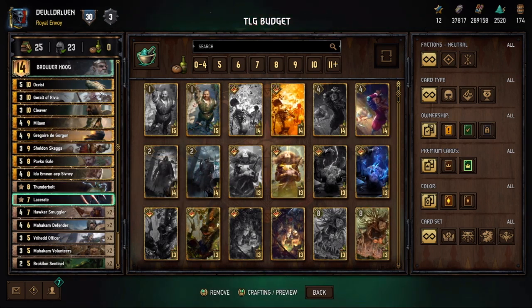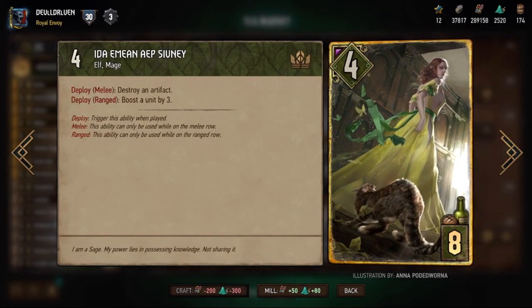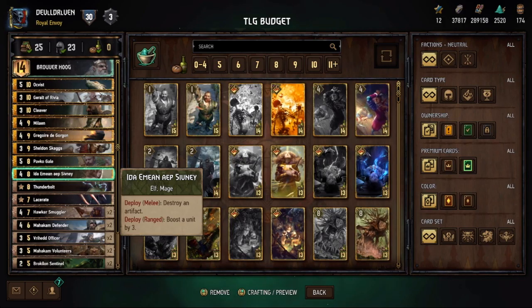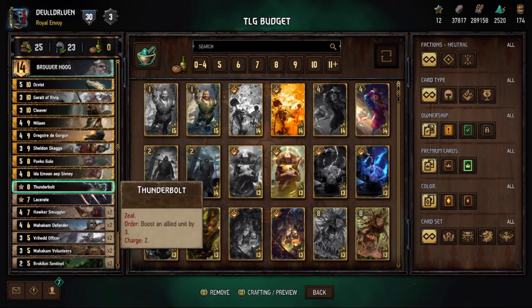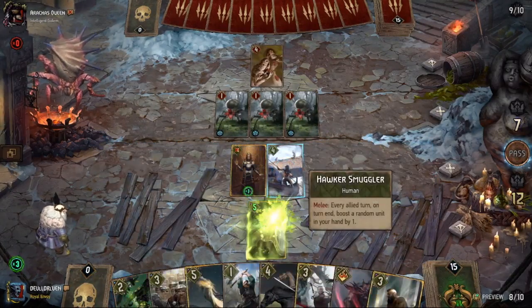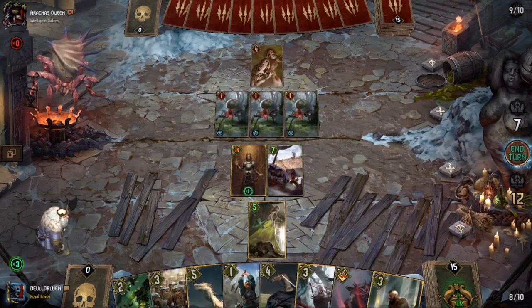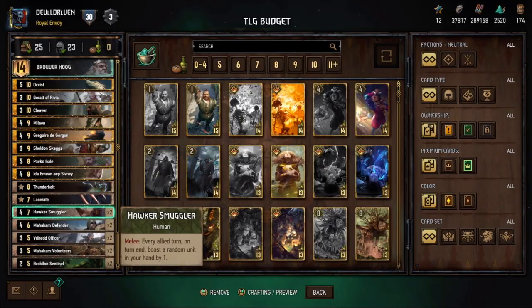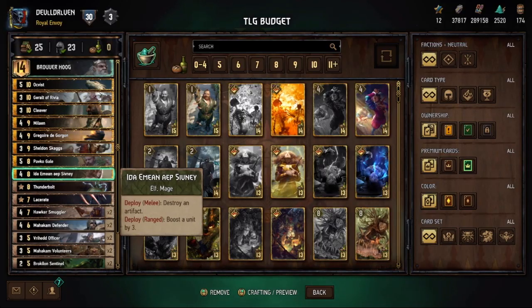The next card we added is Ida Emean — this card is auto-include and absolutely incredible. She can go on melee and destroy an opponent's artifact, like a Thunderbolt Potion they haven't played. Worst case, she plays on ranged and boosts a unit by 3, which can start a new engine on your Mahakam Defenders or save one of your Smugglers. She is such a versatile card. If you plan on maining ScoiaTel, this is definitely the first card you should craft.